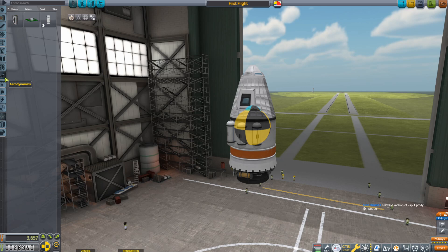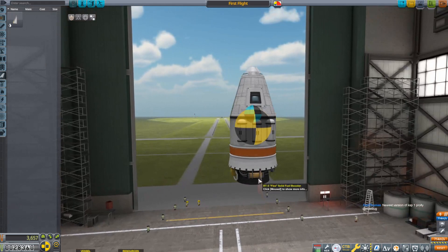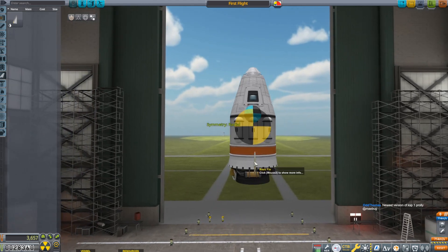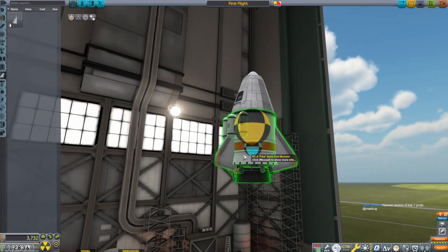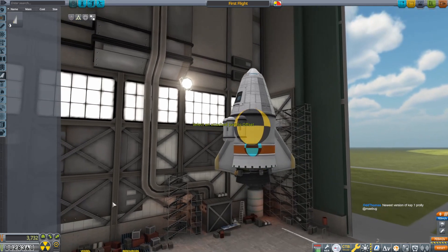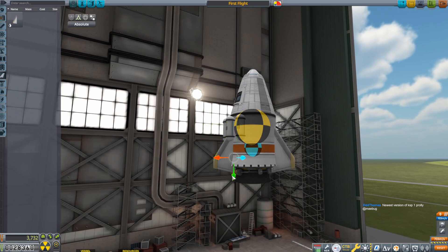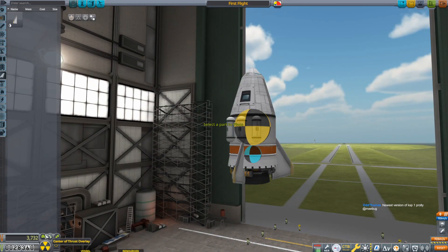You fix that by going into aerodynamics and grabbing some tail fins. We only have the basic fin. I'm going to put on three of them — I'll push R to go out of mirror symmetry, then X to go to three-way symmetry and put on three fins like that. You can see that brings the center of lift down. Using the translate tool I can drag those fins lower and bring the center of lift even further down, making the rocket more stable. That's one thing you always want to think about with all your vessels.